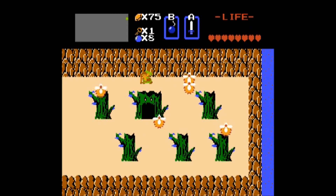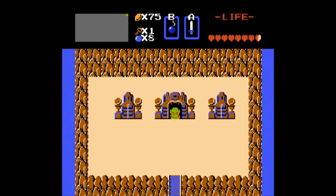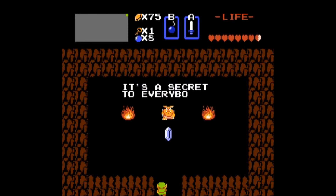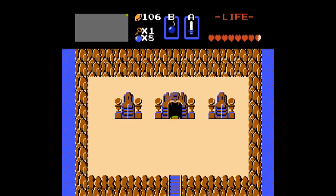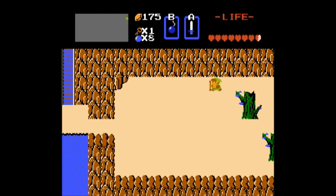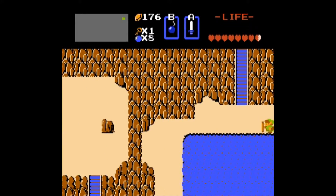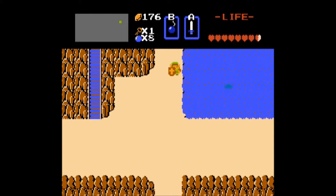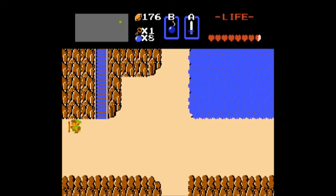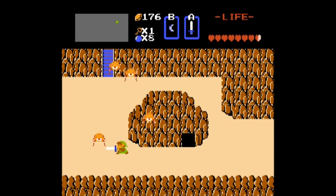We could probably cheat with some save scumming to get some rupees that way, but I would rather just walk through the wall here and get ourselves a hundred rupees right there — and probably just head right on over to the third dungeon now.